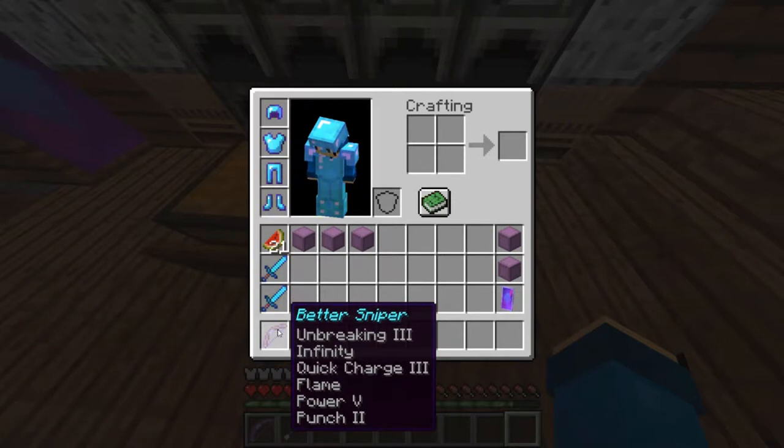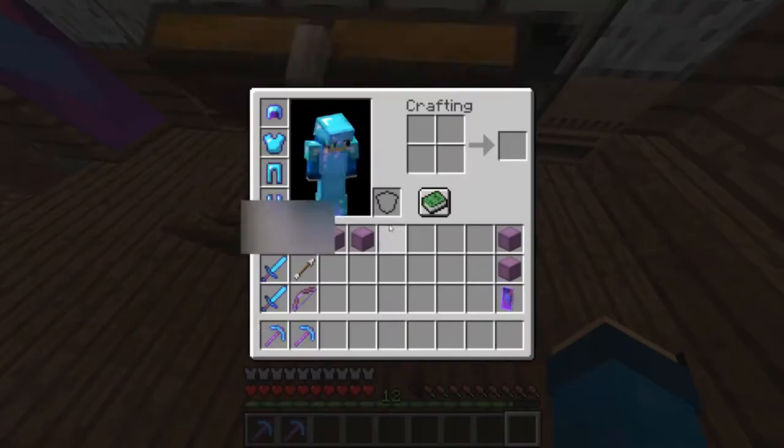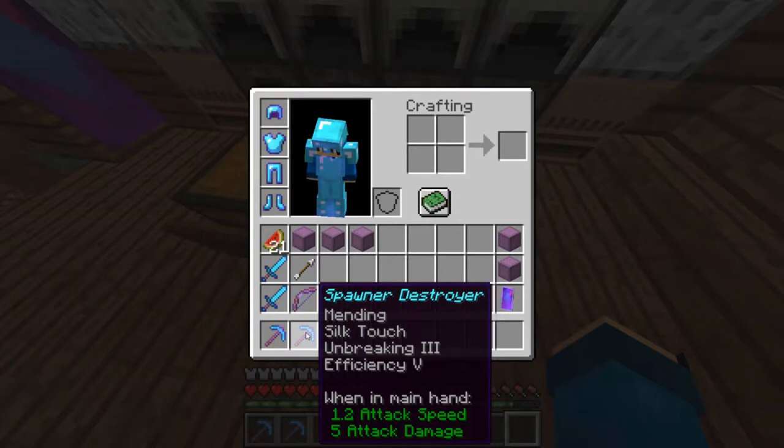The bow has mending, unbreaking three, infinity, quick charge three, flame, power five, and punch two - that is one of the best bows in the game. I did search it up on YouTube. I also named one pick the 'Spawner Destroyer,' but silk touch on spawners won't work in survival - so that was kind of pointless. It has silk touch, unbreaking three, and efficiency five.